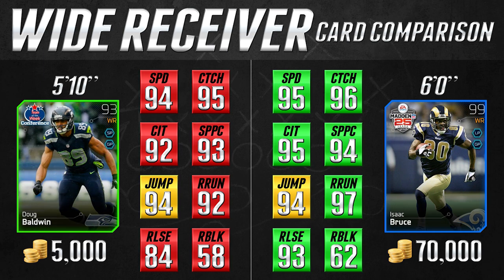Up next, we have the 93 overall Fantasy Edition Doug Baldwin card, and we're going to be comparing it to the 99 overall Isaac Bruce Legendary card, the Madden 25 Edition. The first thing you're going to notice is that there's a lot of red on the Doug Baldwin side. This is a great example of a card that is not as good as the Isaac Bruce card — it really isn't. However, it is very close in almost every major thing we look for at wide receiver, and you're going to spend 65,000 more coins for the Isaac Bruce card than for the Doug Baldwin.